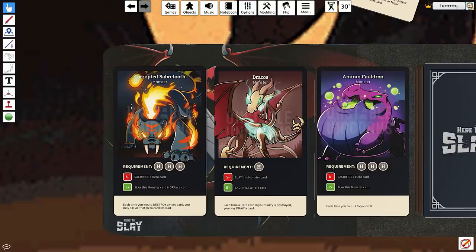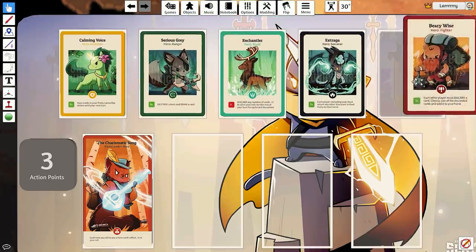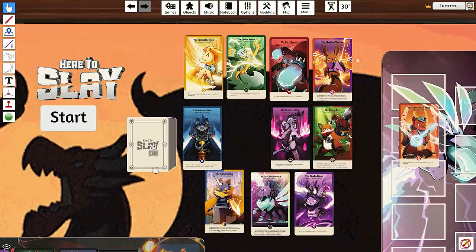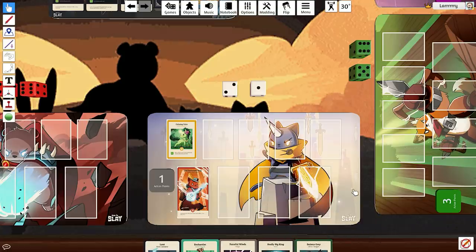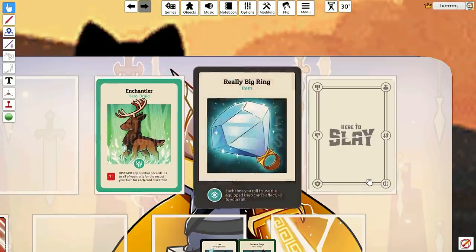This week on Let's Roll, we are playing Here to Slay — the game where all of the cats are ninjas. In Here to Slay, your goal is to defeat three monsters or complete a party of six heroes with different classes. To start, choose a party leader and then draw five cards. On your turn, you have three action points to spend. For one point, you can draw a card, roll to activate a hero's ability, or play a hero, item, or magic card.